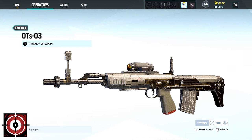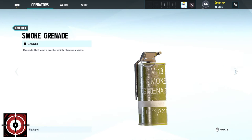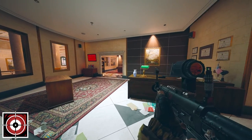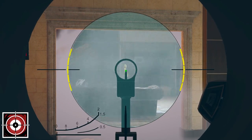Glaz comes with the OTS-03 SS primary and the PMM or the GON-6 for his secondary. He is equipped with either two smoke grenades or two frag grenades. And his device called Flipside toggles a magnification scope with sophisticated image sensors outlining long range marks even through smoke.